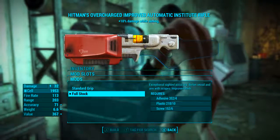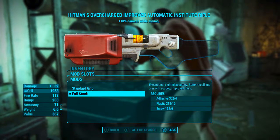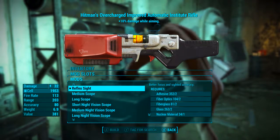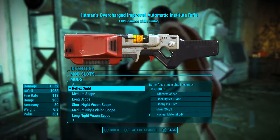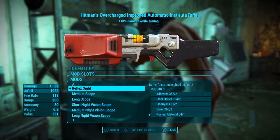For the stock we're adding the full stock, turning it from a pistol into a rifle, which gives exceptional sighted accuracy, better recoil and aim with scopes, and improved bash damage. Now unless you want to use this gun as a sniper, adding a scope won't make much use of that legendary effect. I think it is best to add the reflex sight so we can aim down sight without looking through a super scope. As we can see it gives better focus and sighted accuracy.